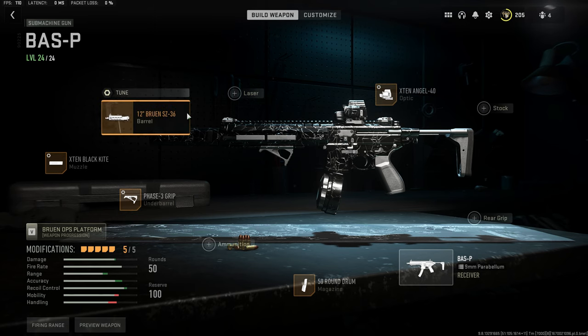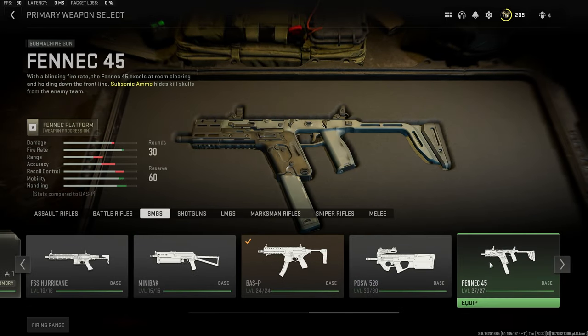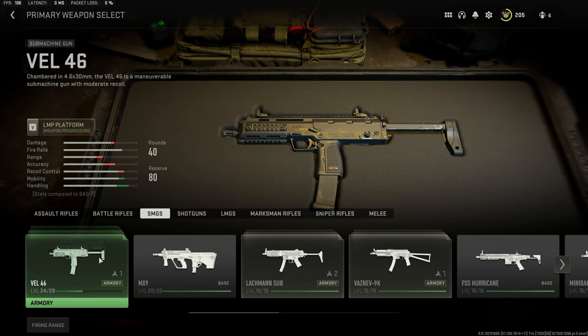That's essentially all the tips I have for getting platinum on all your SMGs. I'm very close to finishing them all — I just have to level up the MP7 but I might wait for a double XP event. I hope you guys learned something from this video. If you did, smash the like button. If not, it's cool, I'm just glad you watched all the way through. Good luck on the SMG camo grind. Peace.